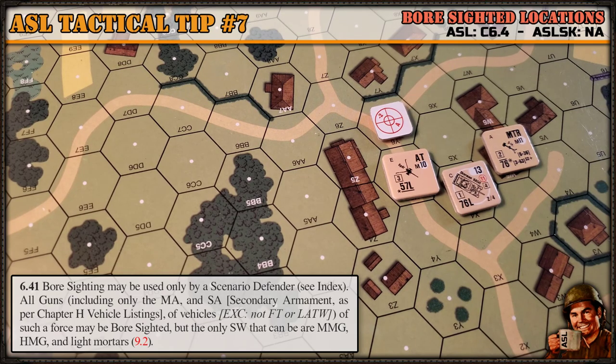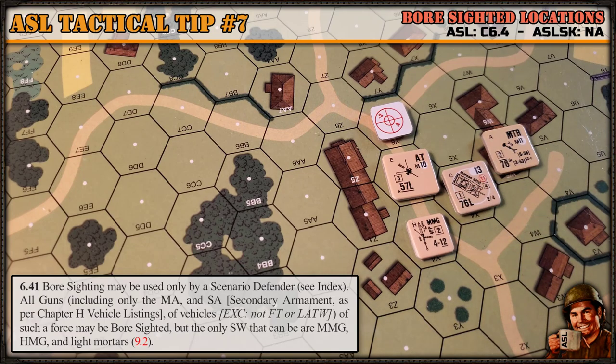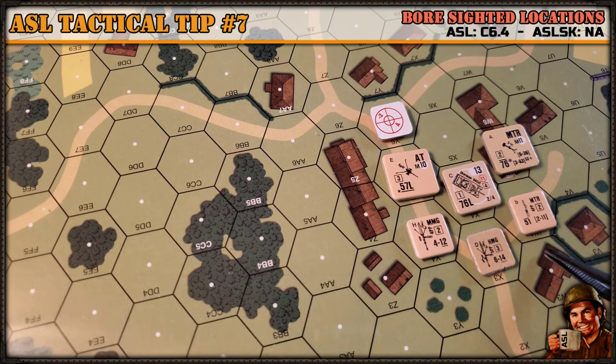Furthermore, only three support weapons can boresight: medium machine guns, heavy machine guns, and light mortars. No other support weapon can boresight — only those three. So any five-eighths inch counter with a gun, or any of these three half-inch support weapon counters — HMG, MMG, and light mortars.